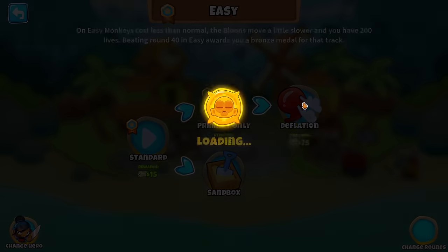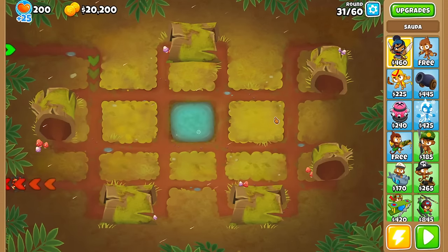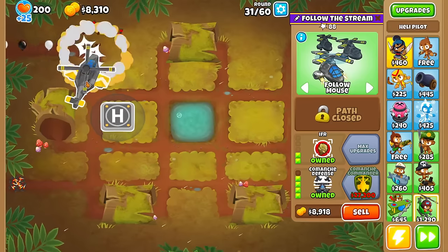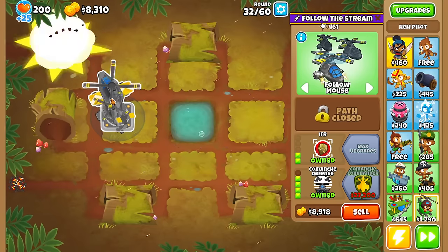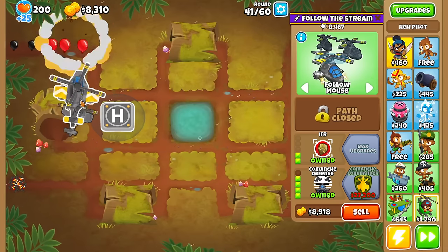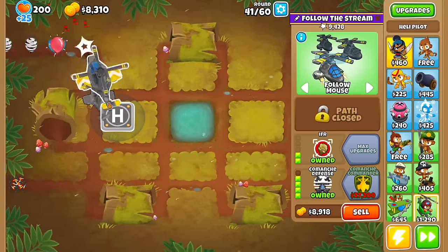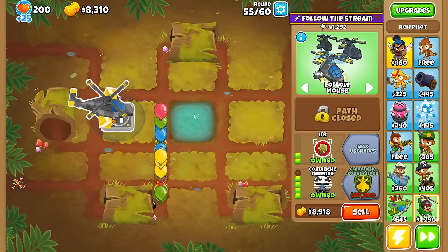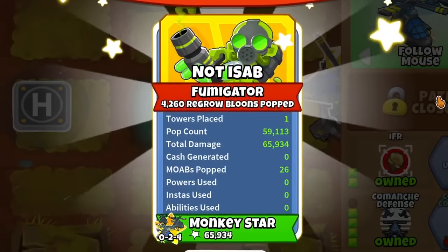Deflation is where things start getting interesting, because we can use towers that you normally can't save up for, since we start with 30k instantly. A tower that would only be able to solo this game mode is the 0-2-4 Comanche Defense. It still leaves us with a lot of money left over — over 8000 — but the mini Comanches are very strong, and we can use the long length of the map to manipulate when they spawn, so we get one out for every single round. This tower can't normally be used to solo any other game mode because its stepping stones are very bad. Logs is too easy. Every easy game mode completed with one tower — three unique towers.